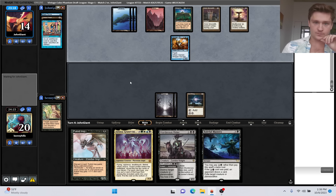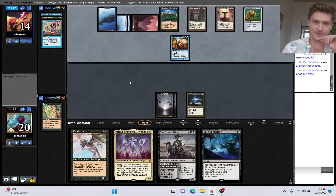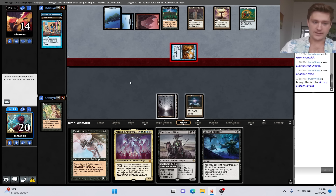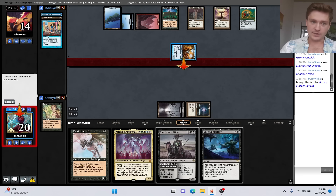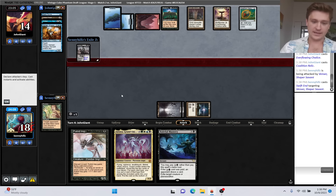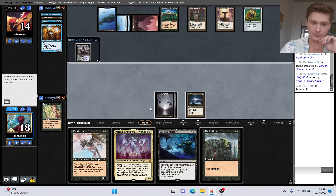Chalice for zero, just to clear the top of their deck for Bolas' Citadel. A lot of artifact mana over there. I don't think I want to kill this Venser. Actually, I am going to kill this - their life total is kind of low. I want to establish a threat. Getting a 2/3 into play is actually kind of a real card here. If their life total is low and we have another removal spell...